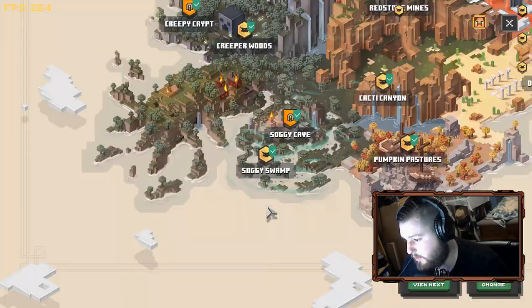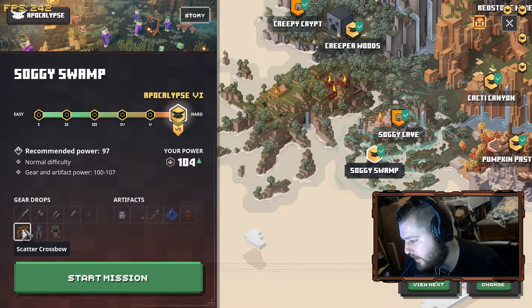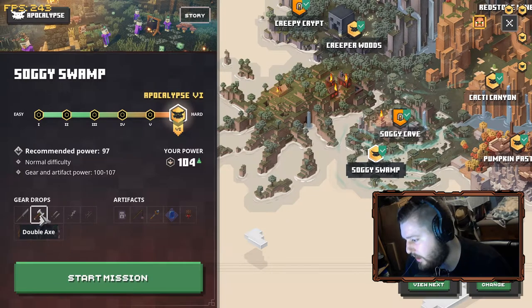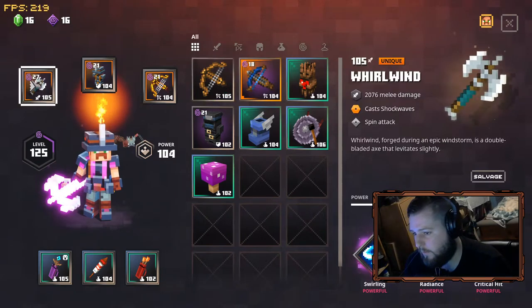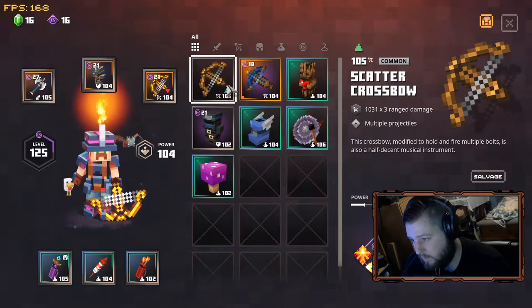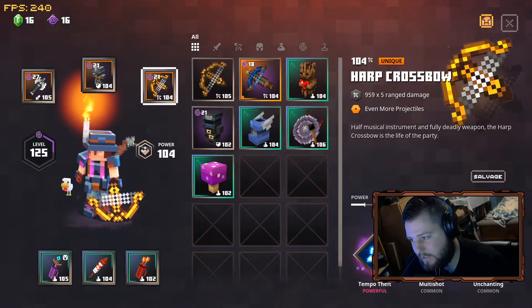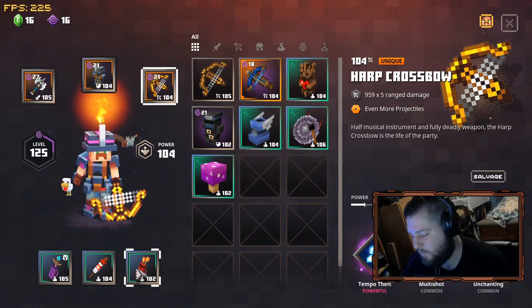The base of this build, you're going to be grinding a lot of Soggy Swamp. Soggy Swamp drops scatter bows and daggers, which are very important for the build. You could also use the legendary double axe called the Whirlwind. But first and foremost, the most important part of this build is a harp crossbow or a scatter crossbow. Either one will work with multi-shot. You need that multi-shot, or the projectiles, that buffs up your quivers. These are all mandatory.